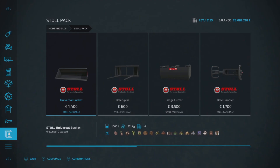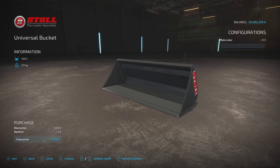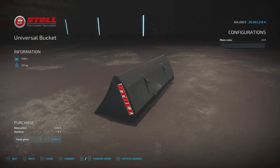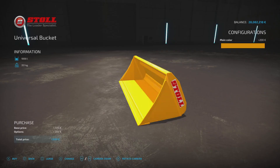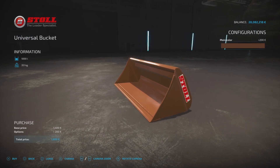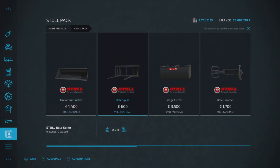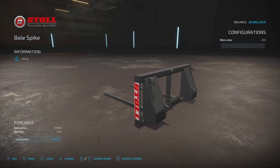Next up we've got the Stoll Pack with quite a few things — this is by G-Gen. These are all front loader tools so you'll find them in your front loader tools section. First we've got the universal bucket: £1,400 to buy, holds a thousand liters of pretty much everything, one slot on console. You can change the main color on all of these — it does add around £200. Then we've got the bale spike: £600 to buy, one slot on console.